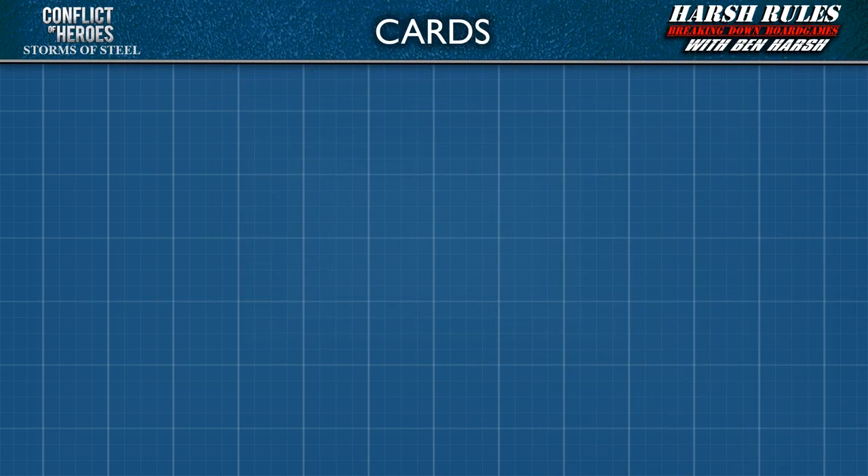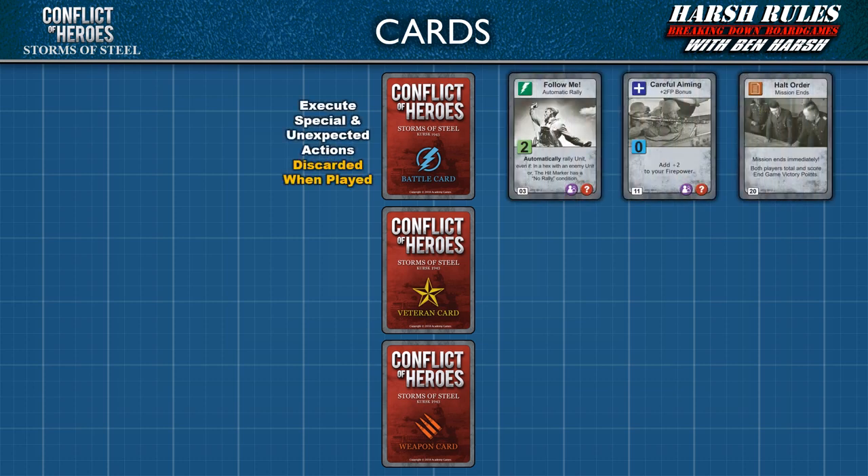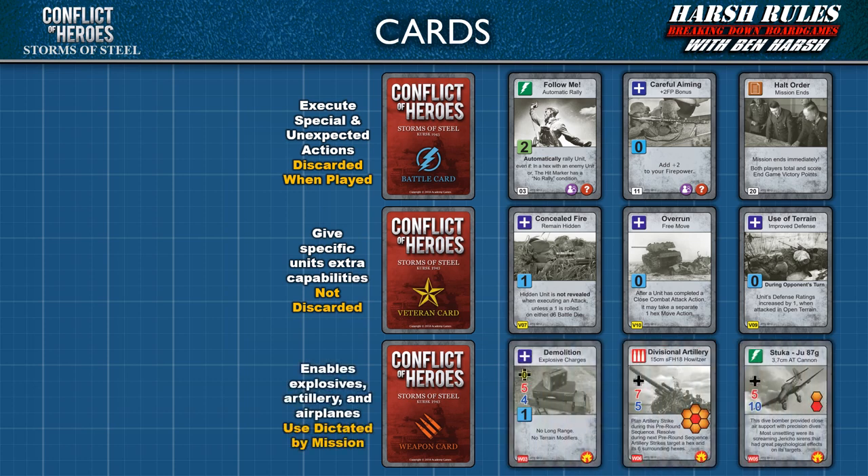There are 3 types of cards in Storms of Steel: Battle cards, veteran cards, and weapon cards. Battle cards allow a player to execute special and unexpected actions and are always discarded when played. Veteran cards give specific units extra capabilities and are not discarded. Weapon cards enable explosives, artillery, and airplanes, and their use is dictated by the mission.